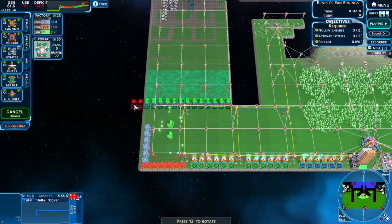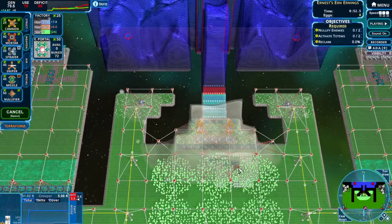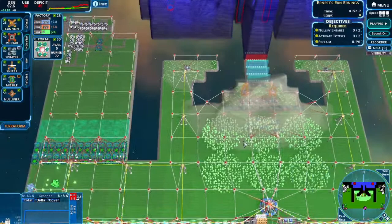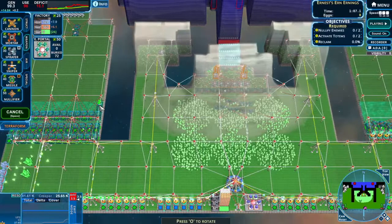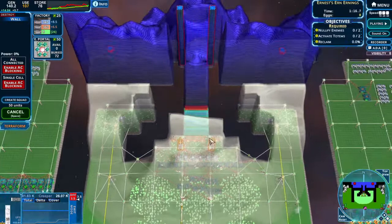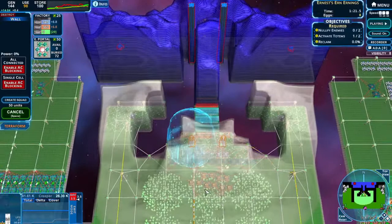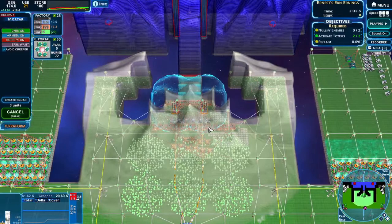We have a lot of space. We have a lot of energy right now. Let's build a few more of those mortars and maybe a few cannons to the back to be on the front line. Let's ERN all of those. Let's ERN these as well — the cannons. Let's build a few more miners. And gotta wait, so why not. Let's open these gates to the anti-crypt so I can start blocking these. And let's wait a little bit more.